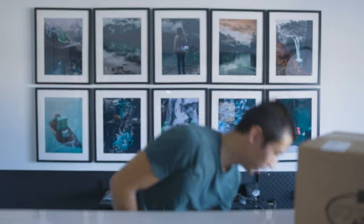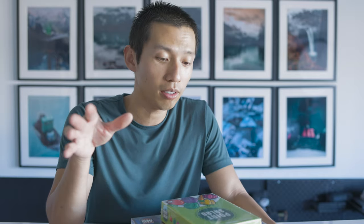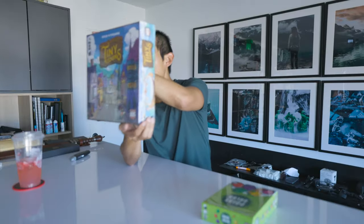Onwards to the final package. Thank you Vlad from AEG for sending me these two incredible games that I've heard so many things about. If you are a content creator, I highly recommend you check out AEG's content creator program — they have a startup package you can sign up for. First off, we have Point Salad, which I first heard of from James Hudson. He talked about this game a ton. They also made a Pokemon version of it which looks really cool. We also have Tiny Towns. Thank you AEG for sending me this starter kit — I'm stoked to dive into these games.